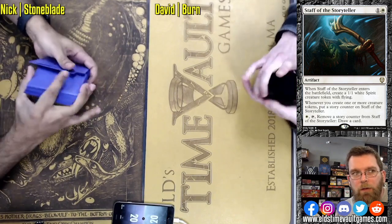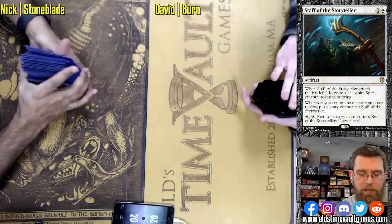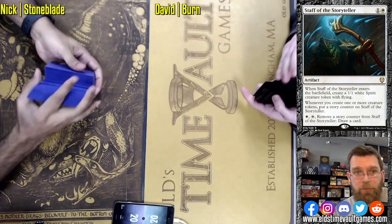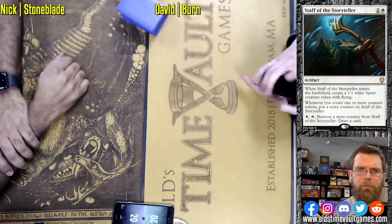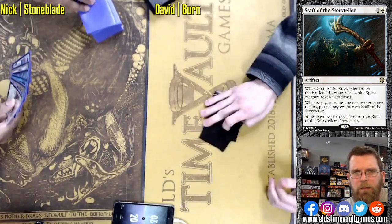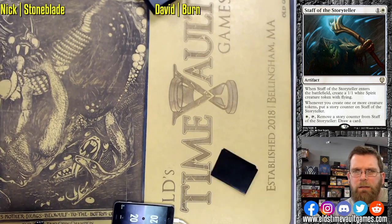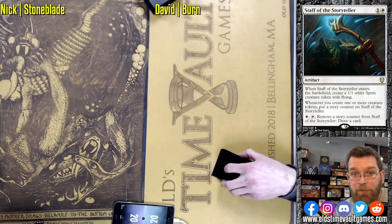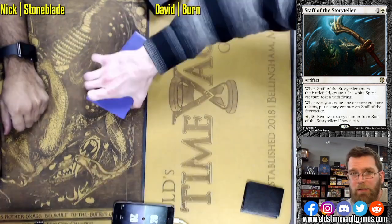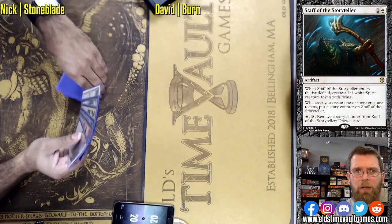For the most part, your Red Elemental Blast or Pyroblast is going to be defending a burn spell — typically those are going to do three damage. There are the outliers with Fire Blast and potentially Price of Progress. But if you're just defending a three-damage burn spell with it, you would just be better off with an additional burn spell, much greater utility there. You don't want to get into the situation where you're trying to counterspell your opponent's cantrips — Brainstorm and Ponder — with your Pyroblasts. That's dragging the game out, and the longer the game goes, the worse it's going to be for Burn. You're trying to take their lunch money and go as quickly as possible.